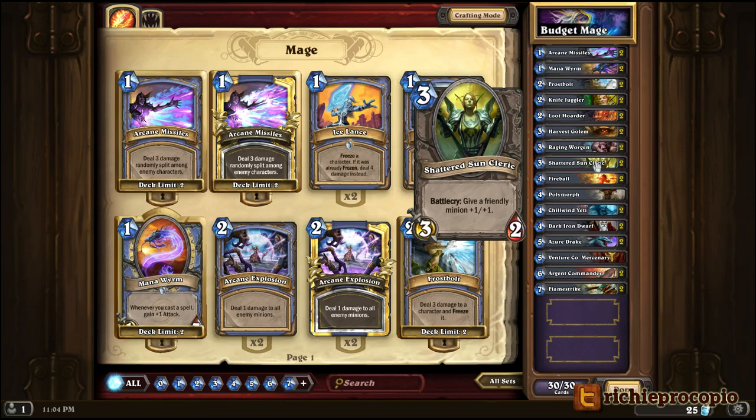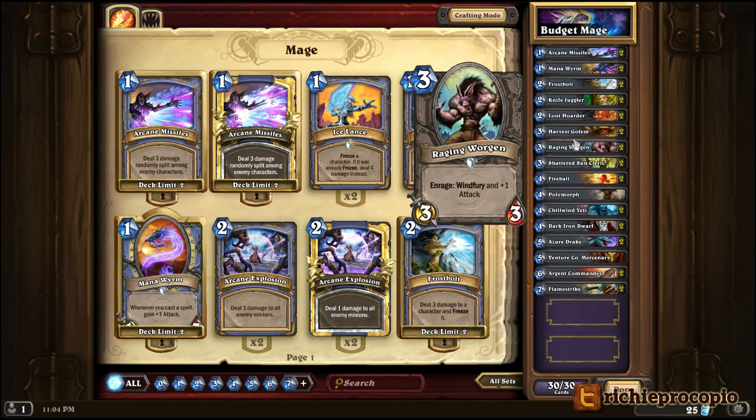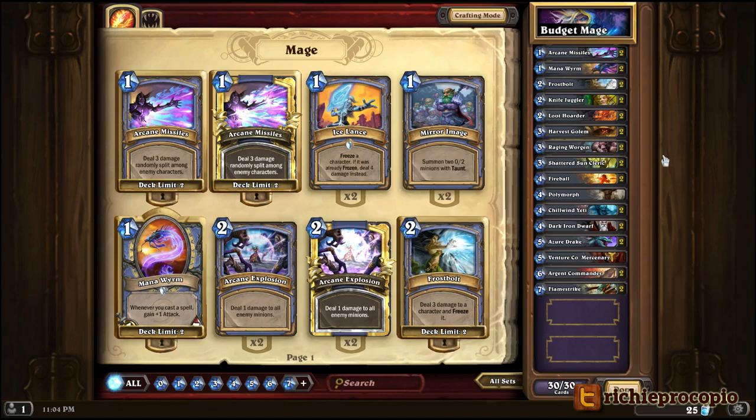Shattered Sun Cleric is left over from the basic card deck and it's still so good — being able to give another friendly minion on the board +1/+1 means it can immediately attack and trade up. Your turn 2 creature becomes much more relevant because of the +1/+1, and it also combos really great with a damaged Raging Worgen who can now do even more damage.